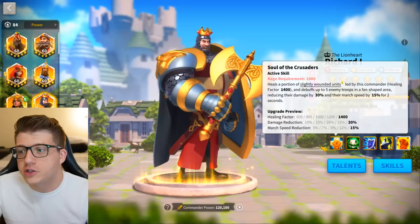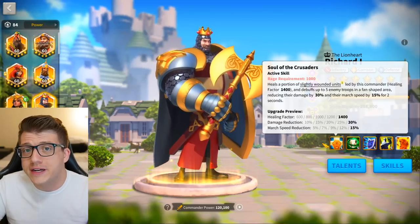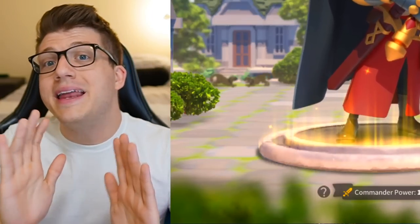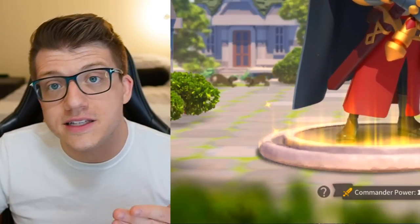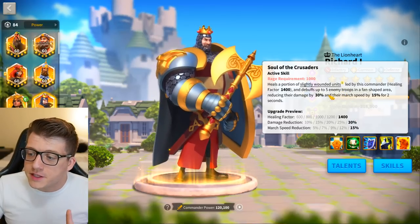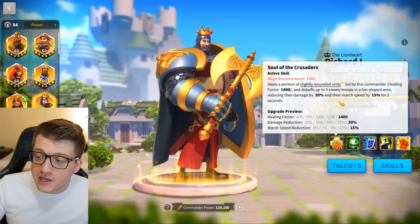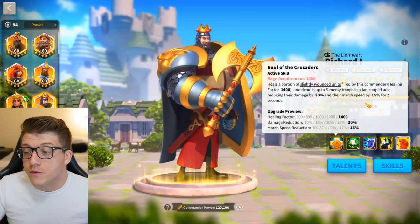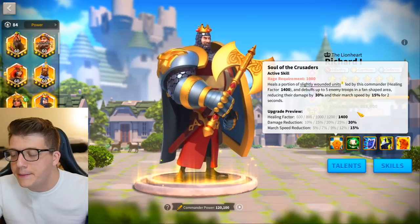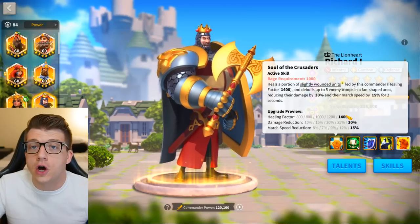Let's go over all of Richard's skills. His primary skill and the main reason people use Richard to this day is his healing factor — a 1400 healing factor that also debuffs up to five enemies in a fan-shaped area, reducing their damage by 30% and march speed by 15% for two seconds. It's a very powerful debuff, though unfortunately short in duration, and the healing factor will keep Richard in the open field longer.